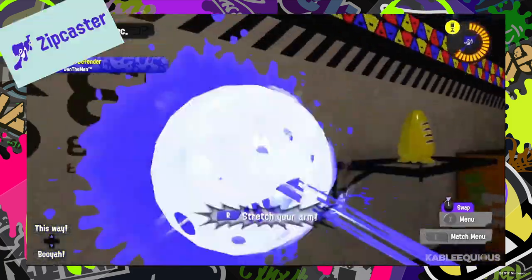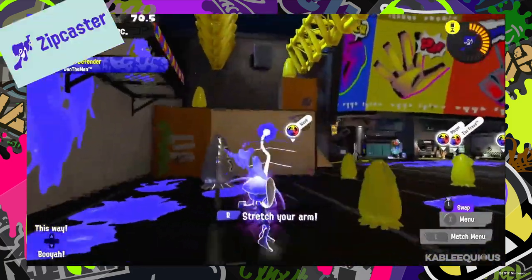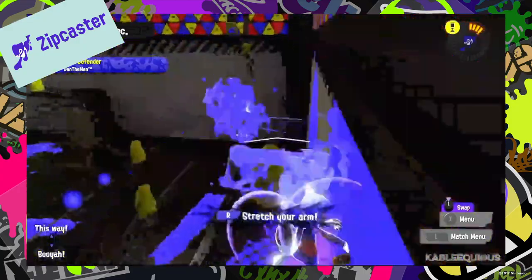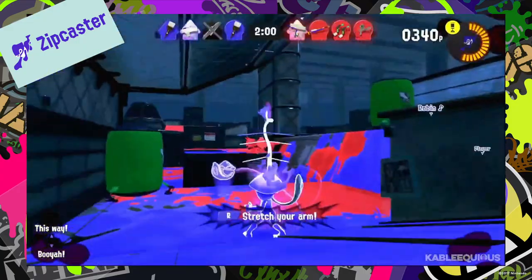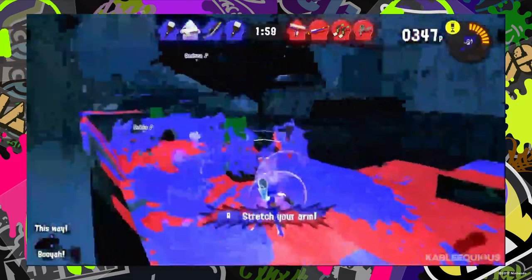The Zipcaster allows you to latch onto walls and surfaces from a distance and zips you towards them like you're Spider-Man. Once its timer expires, you're automatically launched back to the position you were in when you activated it.